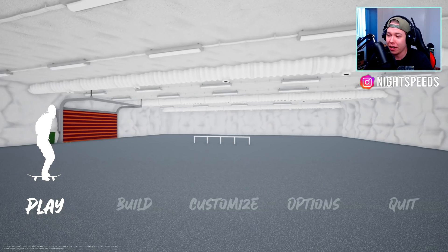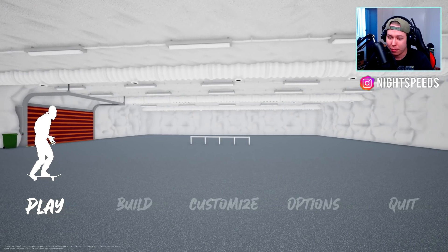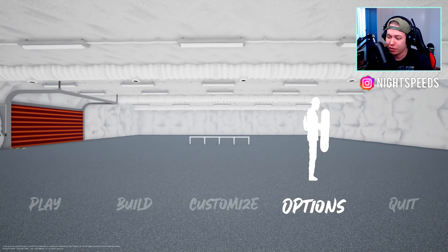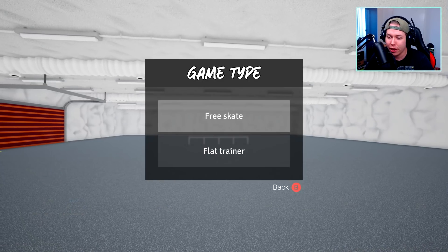This right here is Grind — I randomly found it on Steam. We got some different features here: play, build, and customize options, and a quit button. Let's just jump into the gameplay, so we'll hit play and free skate.